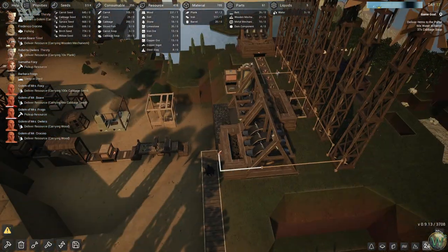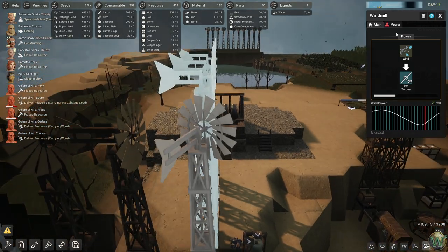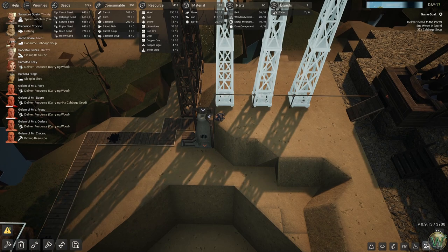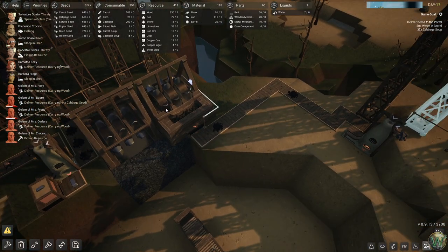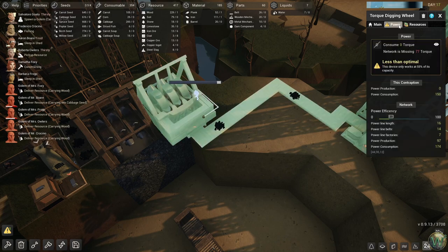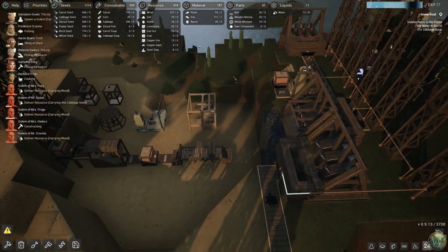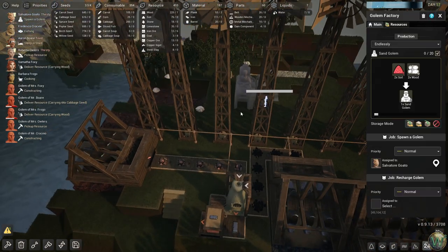We've run out of power because the wind stopped blowing. It's all connected here which means it's not going to work right. We did get a little coal out of this, at least, so that's good — in addition to the soil. Although it looks like they might have come and cleaned the soil, because there's only three in there. Maybe they came and got it for the golem maker or something, although it's empty, so maybe not.